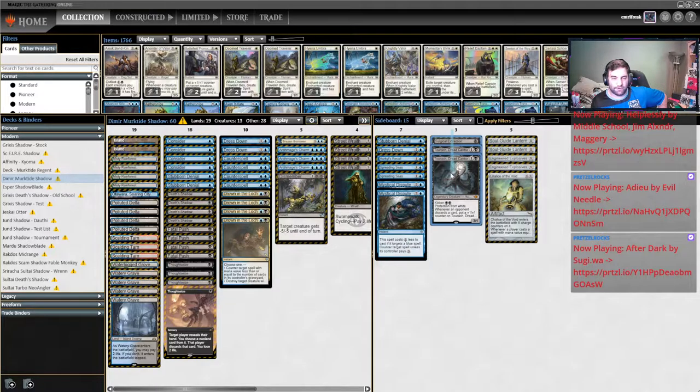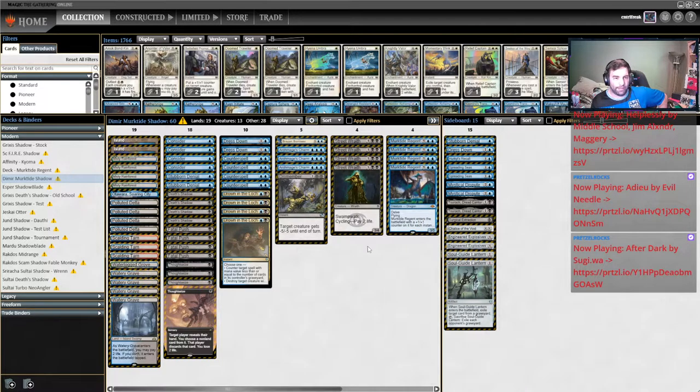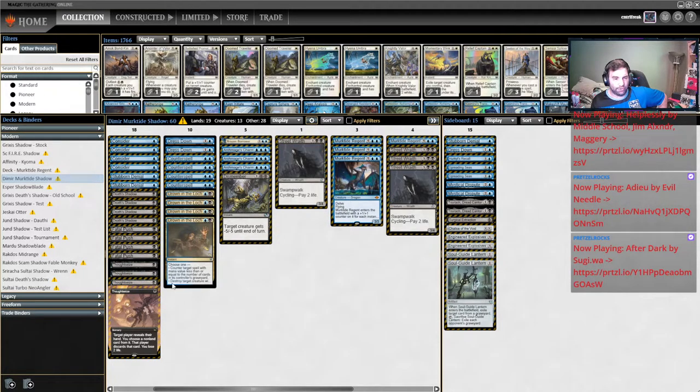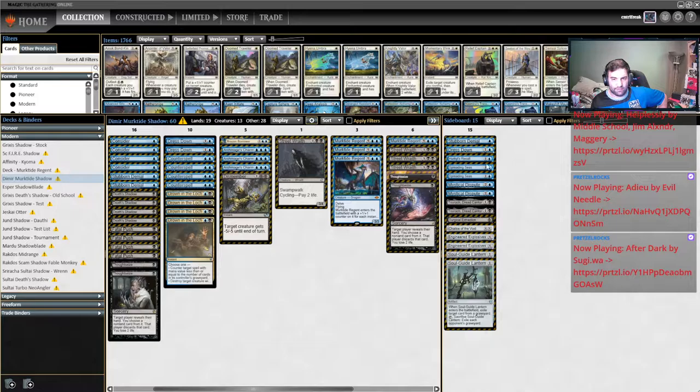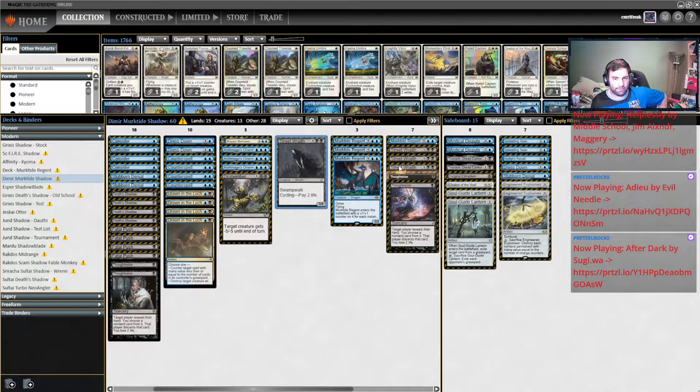In a deck like Murktide, I'm boarding out probably one Murktide, maybe two depending on how aggressively I think they're attacking my graveyard. Some number of Street Wraith can come out, some number of Thoughtseizes — and that should correlate pretty closely with the six or seven cards I want to bring in. So maybe something like that. You kind of have to play around with the numbers a bit to get your own comfort level.